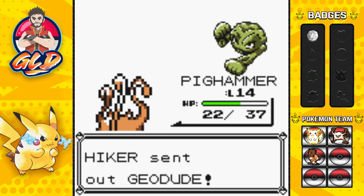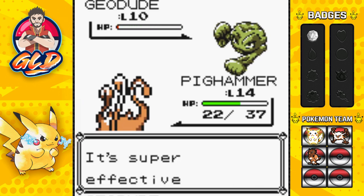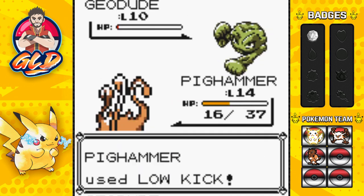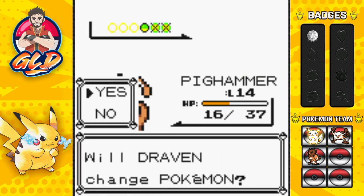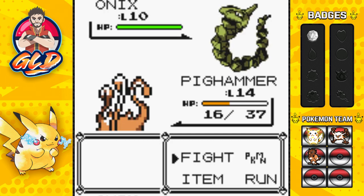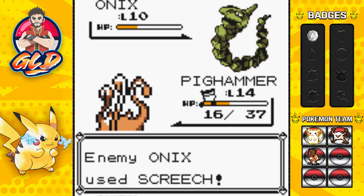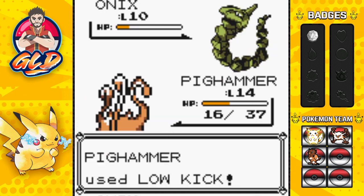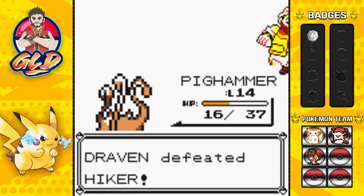Geodude defeated and Pig Hammer grows to level 14. He sends another Geodude - sweep whatever leg it has. That's annoying! Low kick for the win. He sends Onix - I've always wanted to capture one, maybe someday. Super super effective hit from Pig Hammer! Onix uses Screech attack - not ideal. Low kick again and Onix is defeated. The Hiker is shocked again.